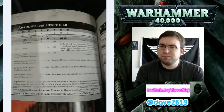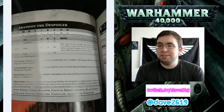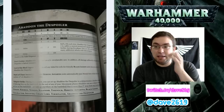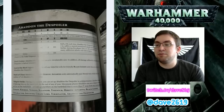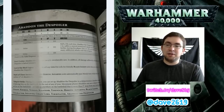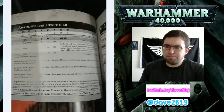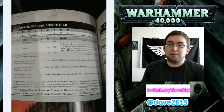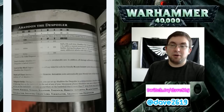Abaddon has what appears to be a Storm Bolter - 24-inch range, Rapid Fire 2, Strength 4, no armor modifier, and D3 damage. Drachnion has its Daemon special rule - plus 1 Strength so Strength 5, AP modifier negative 3, and D3 damage per unsaved wound. Roll a D6 each time Abaddon fights - on a 1 he suffers a mortal wound and cannot use Drachnion further this phase. On a 2+, he can make that many additional attacks with this weapon. The Talon of Horus is Strength times 2, AP negative 3, and D3 damage apiece. Against a horde army you'd use Drachnion for more attacks; against something big and powerful, use the Talon.